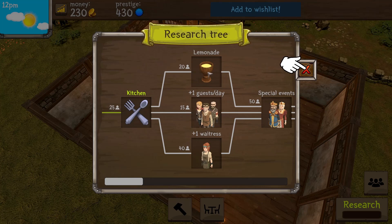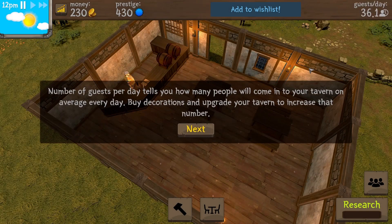Now I think we'll open up these three slots — lemonade, which gives plus one guest a day, and plus one waitress. The number of guests per day tells you how many people will come into your tavern on average every day. Buy decorations and upgrade your tavern to increase that number. We're sitting at 36.1 guests per day.